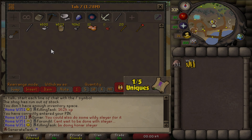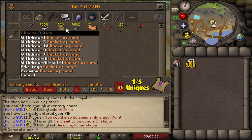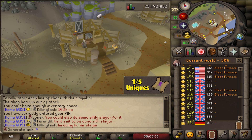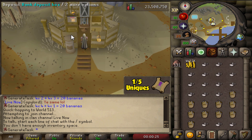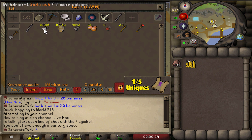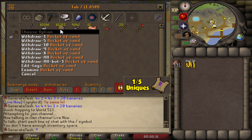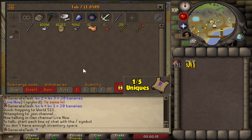We now have 4,500 soda ash and a bit more buckets of sand, which means less than 10,000 to go in each. We now have 10,016 soda ash and a bit more buckets of sand. We'll just end up getting a bit more ash eventually.